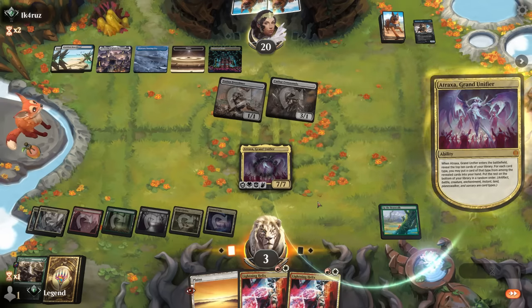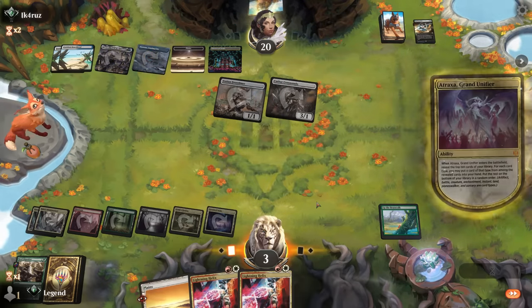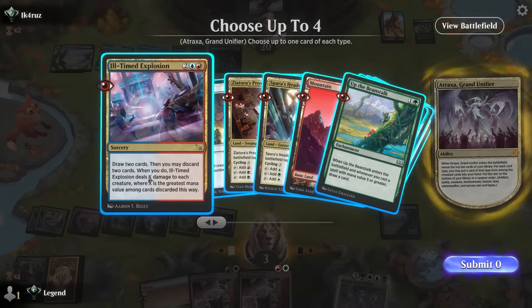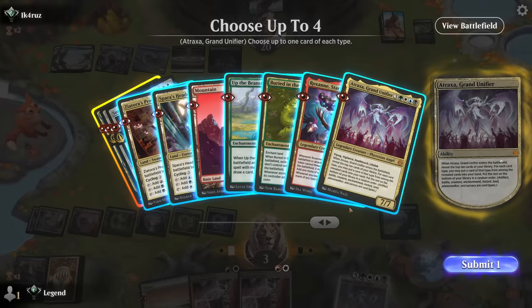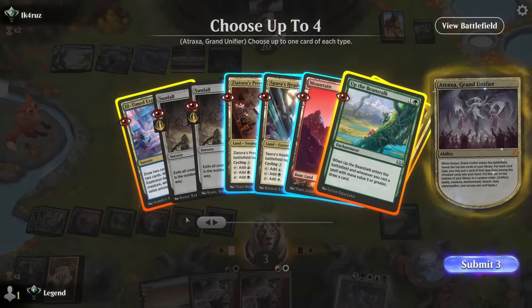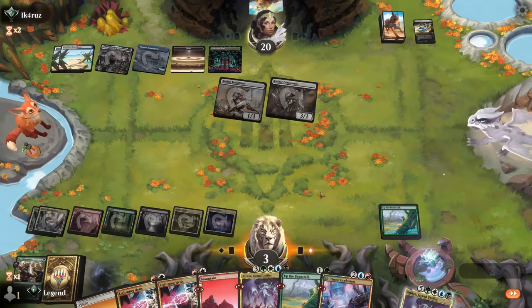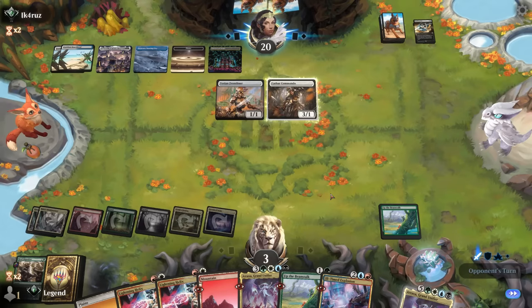The turn-two Commando was good. Assault Partition will clear a path. Feels bad when we're about to stabilize and take over, but that's the power of the merfolk approach — early threats backed up by counterspells and instant-speed interaction. We can see what we would have picked up but it's not going to matter. On to the next one.